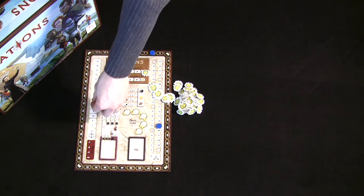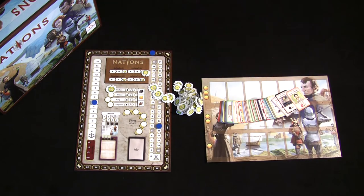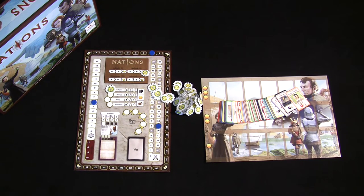You can also score victory points by having stability, which shows how stable your civilization is as it grows throughout history. But the majority of your victory points are going to come from buying progress cards on the progress board. Cards such as great wonders can give you victory points at the end of the game, as can military forces, colonies, and buildings with workers on them.